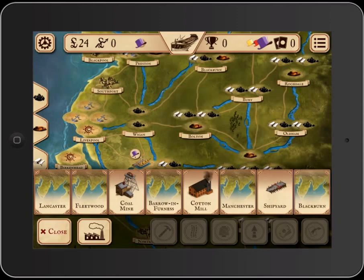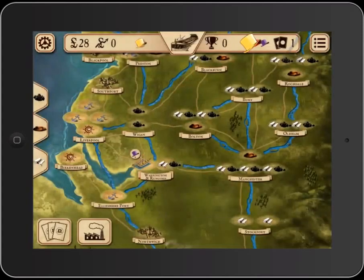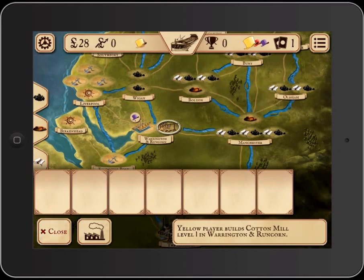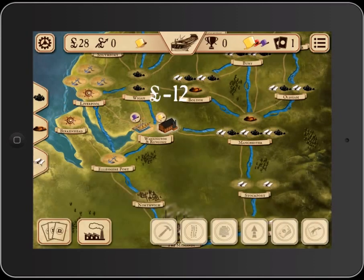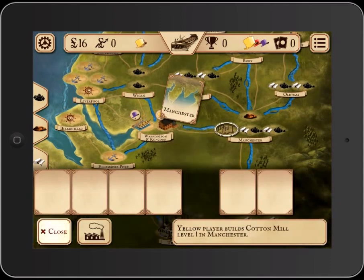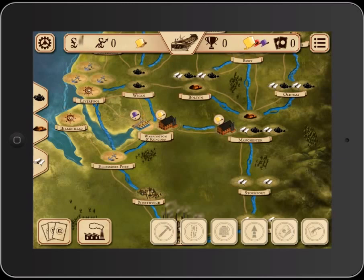I'll draw my card and see what it is. I'm going to be going last because I spent the most money last turn. One of the only downfalls is I can't go and look at my opponent's technologies and see where they're at. For gamers who really want to think carefully about those things, that might be something they're kind of annoyed by.